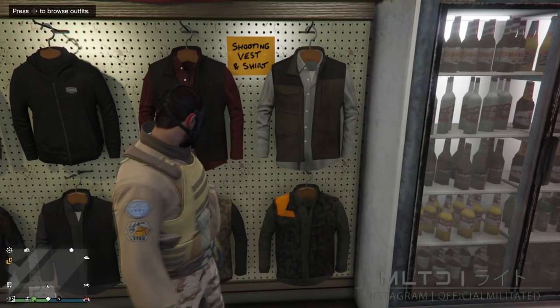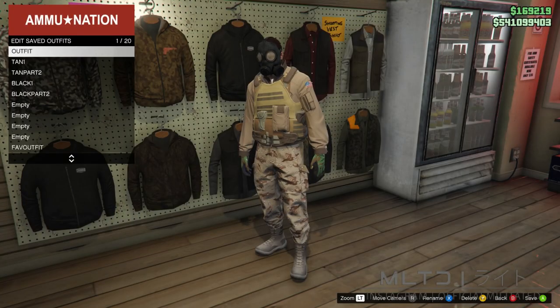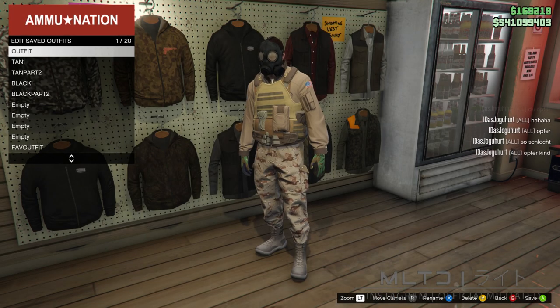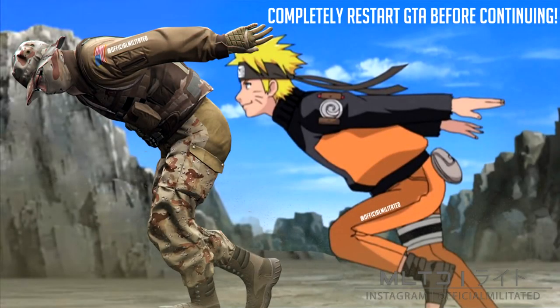Next we need to head back down to the nearest Ammu-Nation. Start browsing the outfit section and make sure that you save this once again into outfit slot 1. After the outfit has been saved you then need to completely close GTA and restart it — if you don't restart GTA then the next part is not going to work.